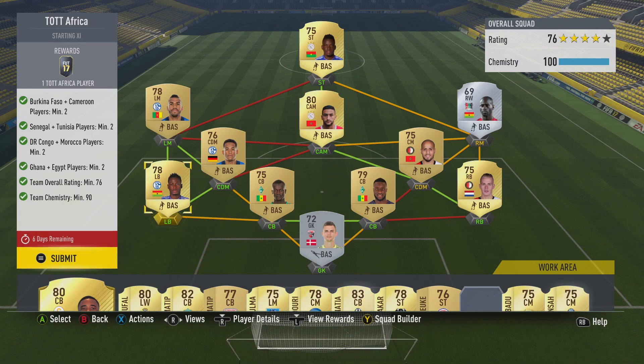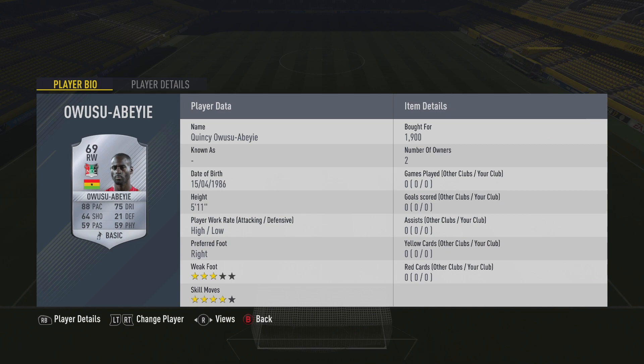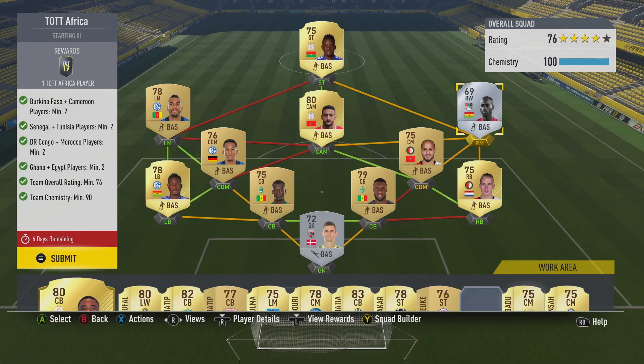This little trio of left-back, CDM, and left-mid are all the same club, and you get two of the African nations in there. There's a perfect link between these guys, so that obviously helps. And luckily this silver guy, Owusu Abaya — I remember using him back in the day, he used to be a five-star skiller — is of the final nation that I needed to complete everything. And it's good that we've got two Moroccan players in the Eredivisie to make it work.